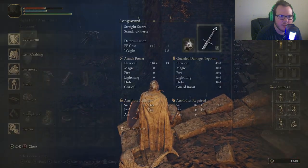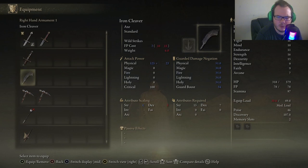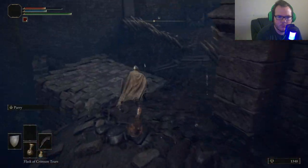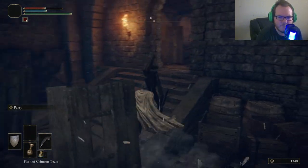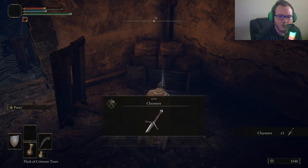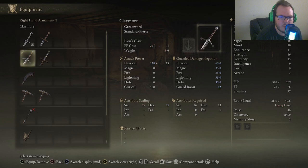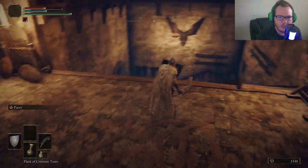We're going to pick up the fire grease. Over here to the left is going to give you the claymore — that's actually a great weapon. The only downside is it's heavy, so it's medium versus heavy weight, which is the one thing that kind of sucks about it.